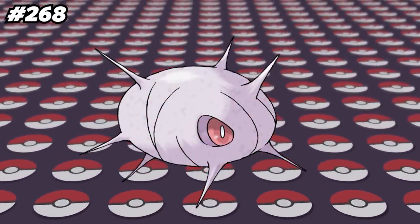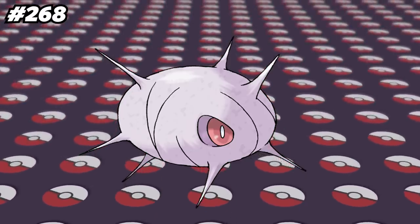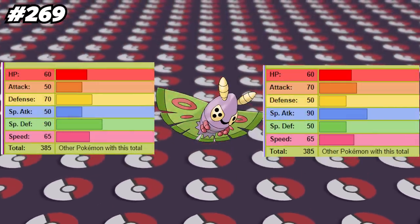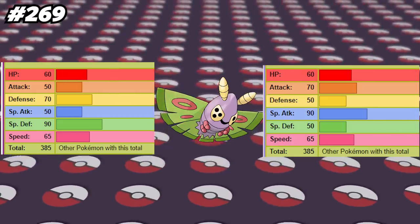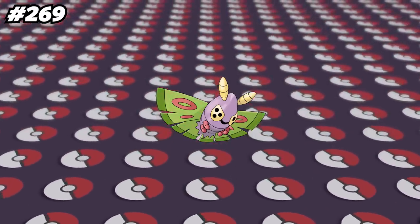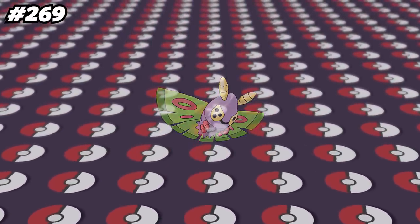Cascoon is the only Pokemon that can be found in the Friend Safari in Pokemon X and Y that isn't a part of that Friend Safari's type — it's found in the Poison-type Safaris despite not being a Poison-type. Dustox used to share the same stats as its counterpart Beautifly, with the only difference being Dustox's Defense and Special Defense were swapped with Beautifly's Attack and Special Attack respectively. Then in Generation 6, Beautifly received a buff to its Special Attack stat while Dustox did not, so these two Pokemon no longer have that same stat relation.